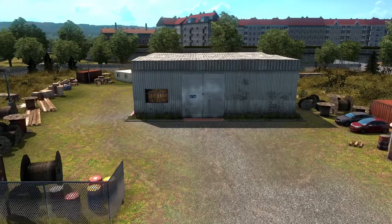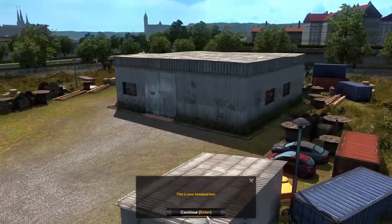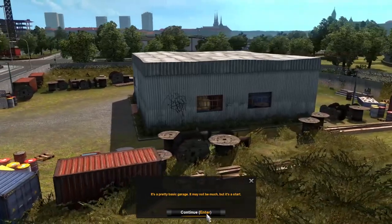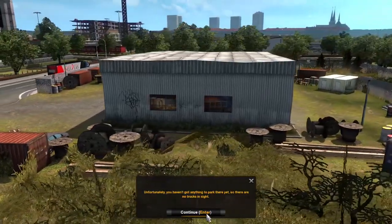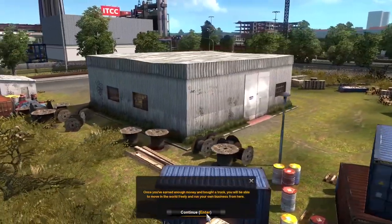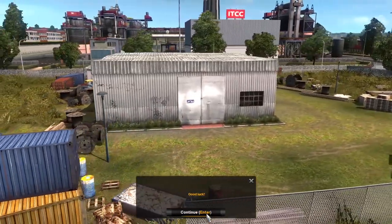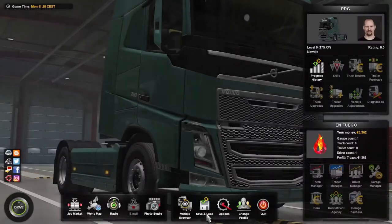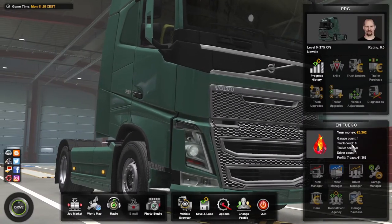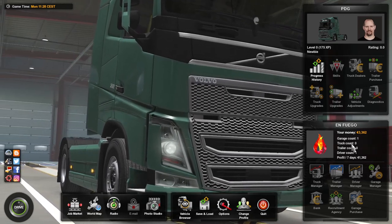We should be able to see our dilapidated old garage. This is what we've got — this is your headquarters. It's a pretty basic garage for sure; it may not be much, but it's a start. 'Unfortunately, you haven't got anything to park there yet, so there are no trucks in sight. Once you've earned enough money and bought a truck, you will be able to move freely and run your own business from here. Good luck.' All right, so that's the first trip. We've got 3,362 euros in the can — and that'll do it for today. I hope everybody's having a wonderful day, peace out.